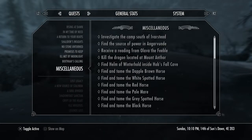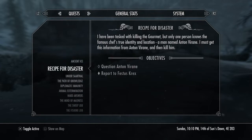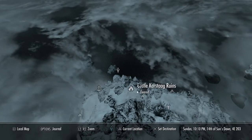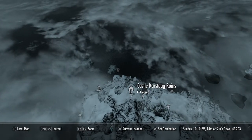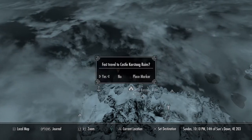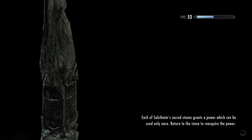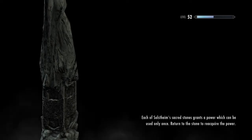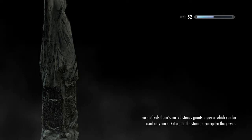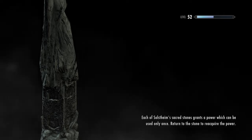Not much of a journal — doesn't write much in it — but it'll start a quest called Ancient Ice. The closest location to get to the next objective is Castle Karstaag Ruins, if I'm even pronouncing that right. Just fast travel there; that's the closest to the location you have to go to.